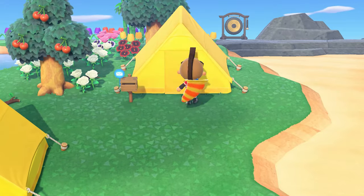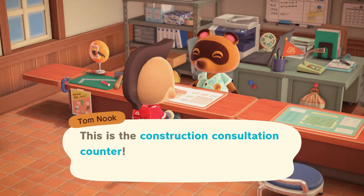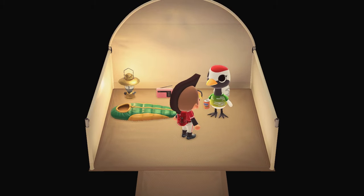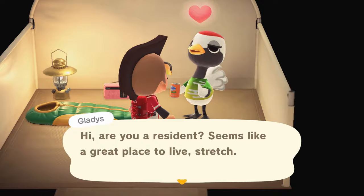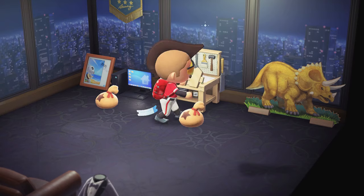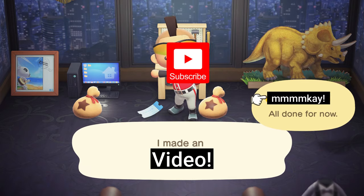As you start the game, your island will be barren and you'll be living in a small yellow tent. Tom Nook will give you several different types of missions to complete, which ultimately helps you progress through the game. Some of the missions include recruiting more villagers, upgrading your resident services tent into an actual building, and crafting DIY items to place throughout your island. In the end, there's a set amount of missions and things you must do to reach a three-star island rating.